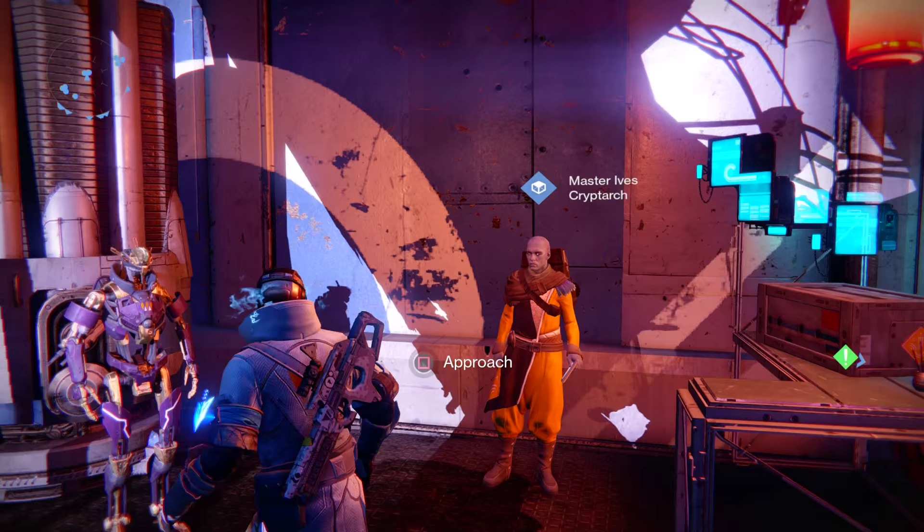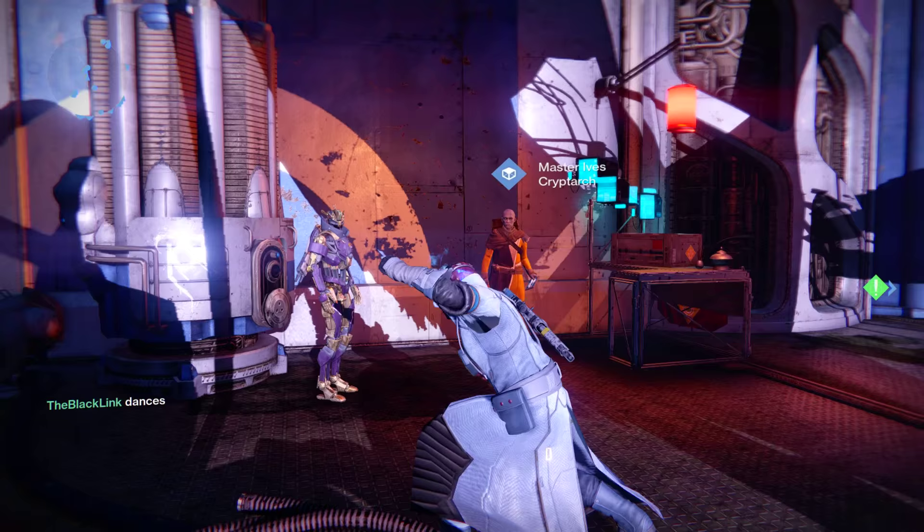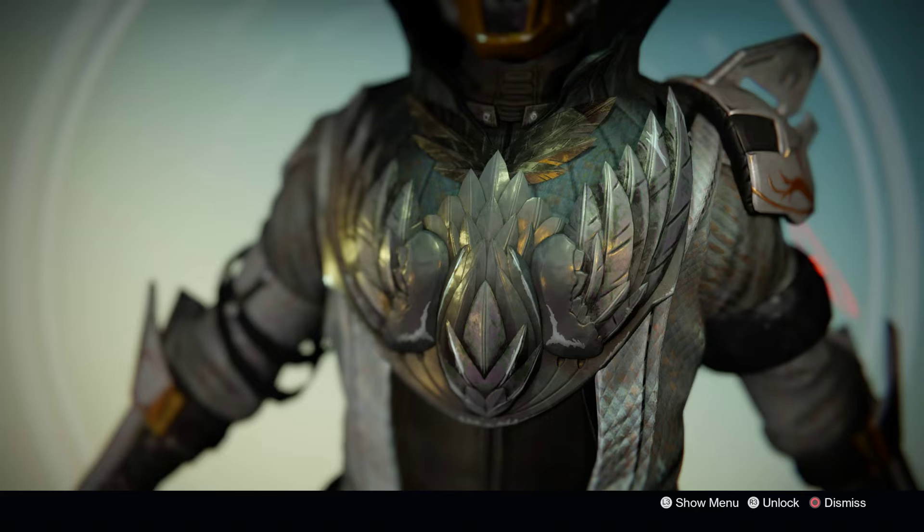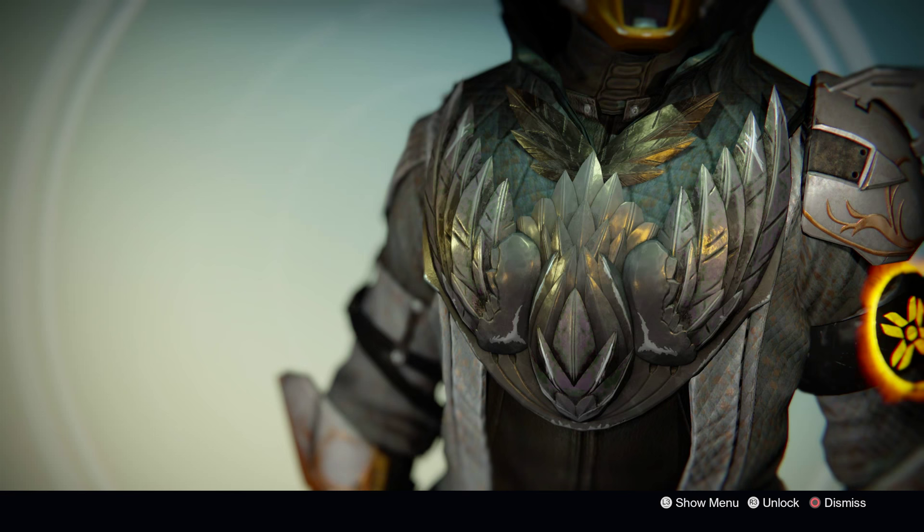Kind of a disappointing exotic engram opening video here. I mean, we got a couple of good things — better rolls on stuff we already had. But hold on, I can't let it go out like that. You guys paid to see a show, so we're going to skip a little bit forward here. I did eventually wind up getting the Purifier Robes. I had to run onto my alt characters, pull all of my motes and materials from them. I wound up having enough for exactly three more engrams, and the very last one became the Purifier Robes.